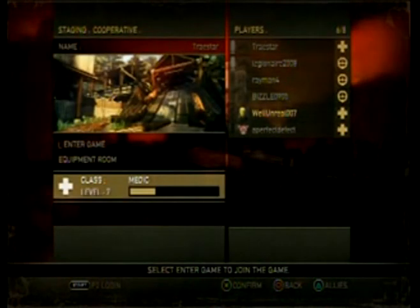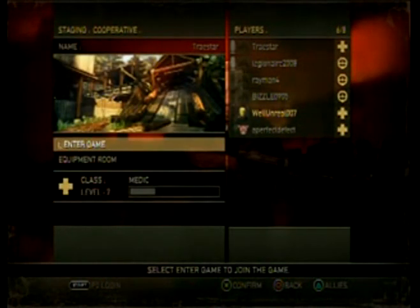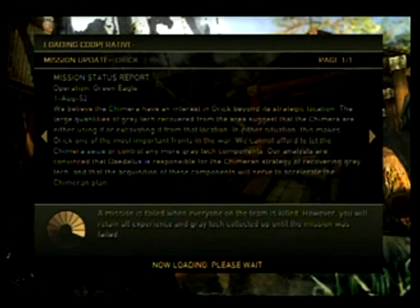Then there's special ops, which is technically the sniping class and also the ammo supplier. Having all three classes together is very useful, because trying to do a co-op game without a medic is almost suicidal.